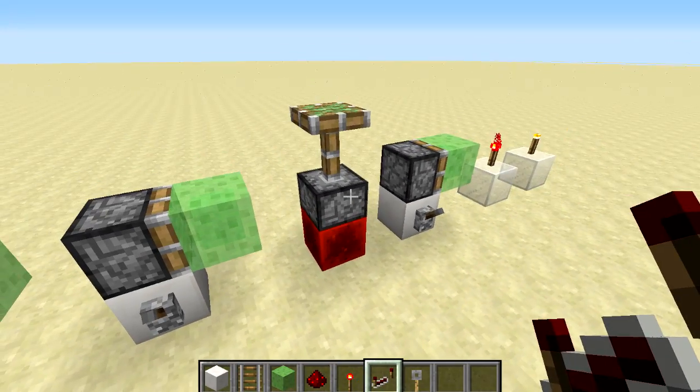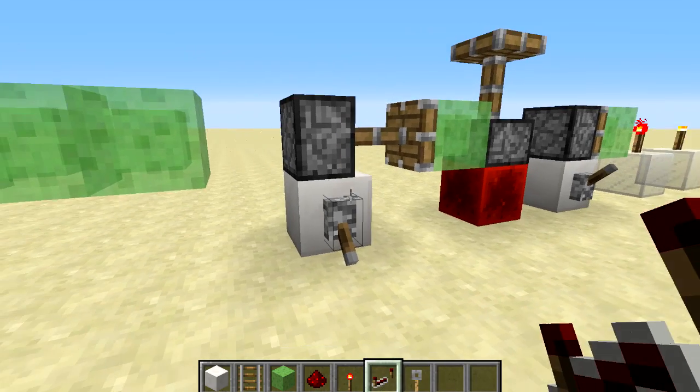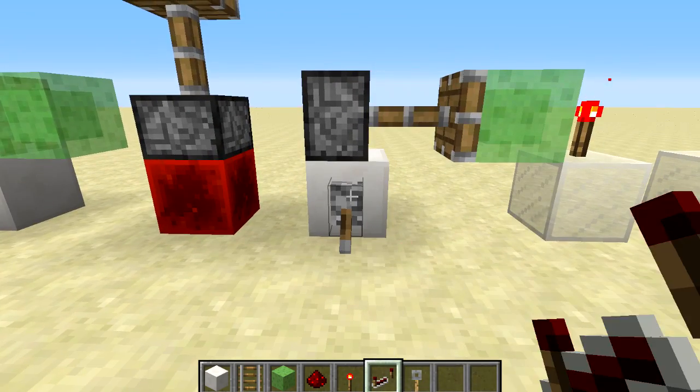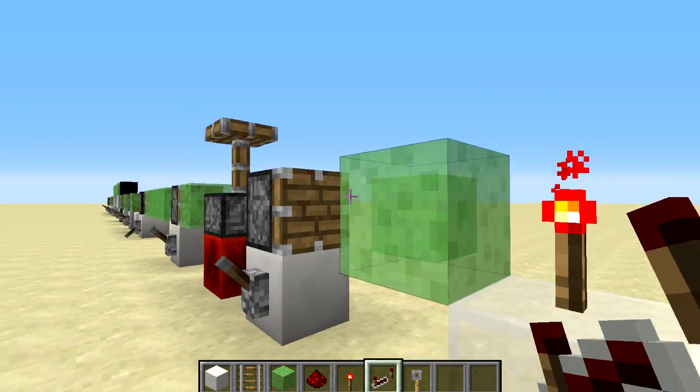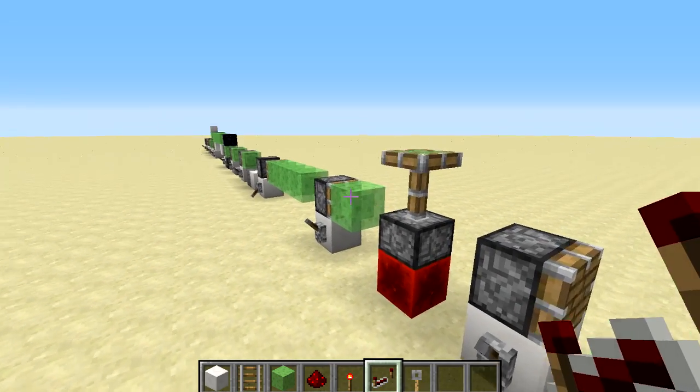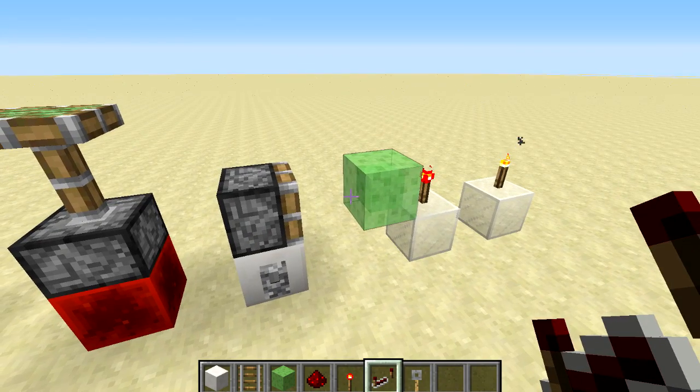Over here we have an extended piston — you'll see we won't be able to pull that back, just like with regular pistons. And last of all we have a regular piston, which doesn't pull the slime block back, because all of the other ones we've been using are sticky pistons.